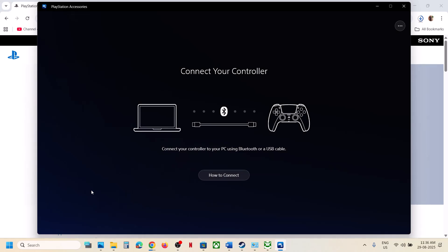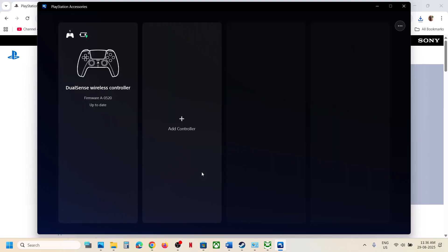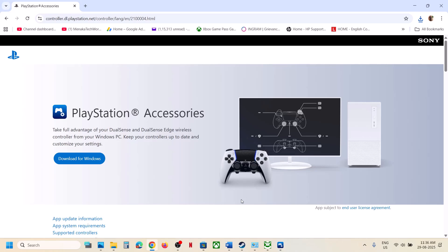Once the PlayStation Accessories app is open, connect your controller. If the controller is not up to date, you will see an update option. Update your controller and then relaunch the game and check.